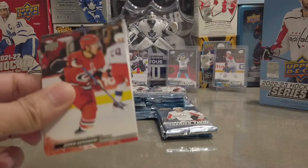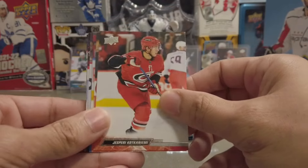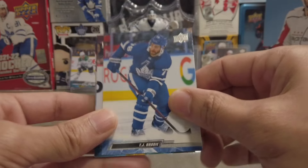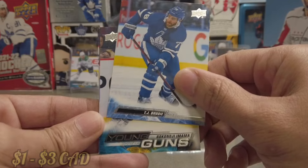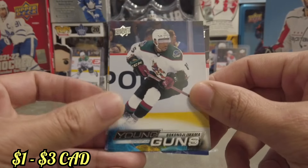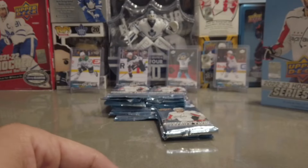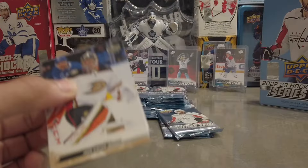By the way, this hobby box was $80 at the Toronto Card Expo, so I couldn't pass up on that. Is this another Young Guns? It is another Young Guns — for the Coyotes. Never pulled him yet. Emama Young Guns. So that's our third Young Guns aside from the UD Canvas Young Guns. We have three more left to go.